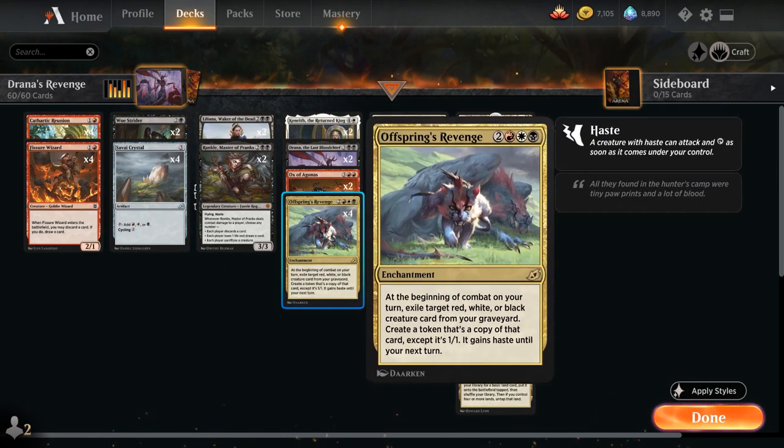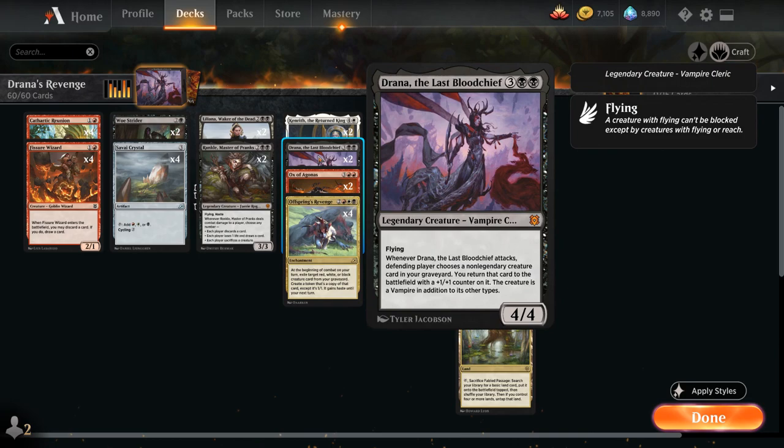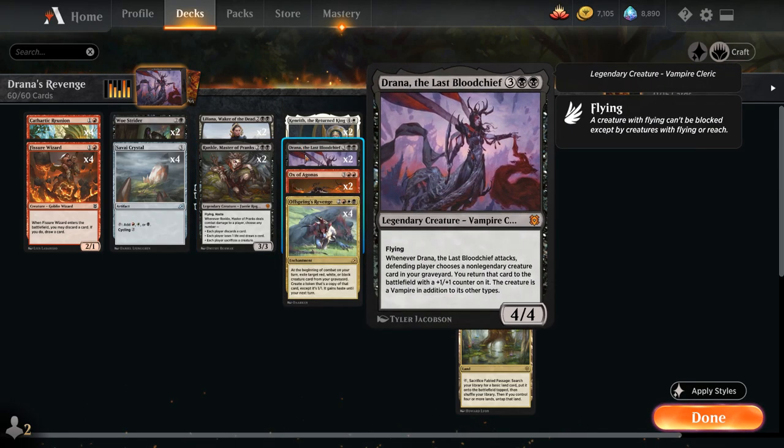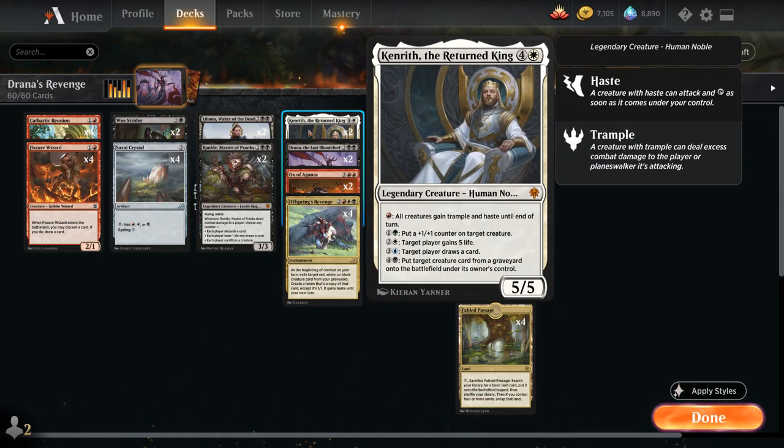At 5 mana, besides our 4 copies of Offspring's Revenge and 2 copies of Drana, we also have 2 copies of Kenrith the Returned King. Kenrith is another legendary creature we can't reanimate with Drana, but it makes a nice reanimation target with Offspring's Revenge. Even as a 1-1 we can still use the various activated abilities — giving our creatures trample and haste with the red ability, gaining 5 life with the white ability, or putting a creature from our graveyard onto the battlefield with the black ability.